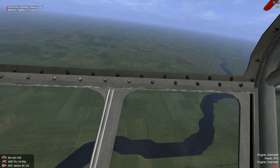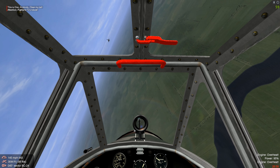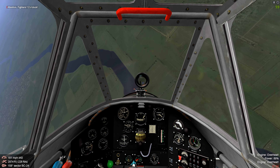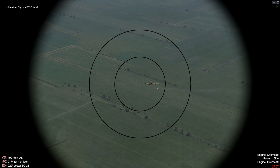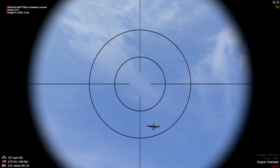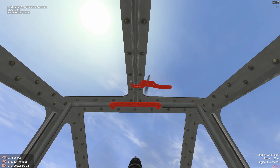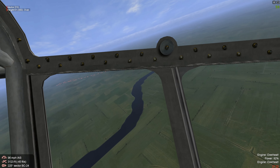Now the enemy aircraft is dropping down — we're going to use that to our advantage. Cut inside, close the gap. We're going to catch him in a climb. We scored some hits — oh, we set the enemy aircraft ablaze! Get out man, get out.